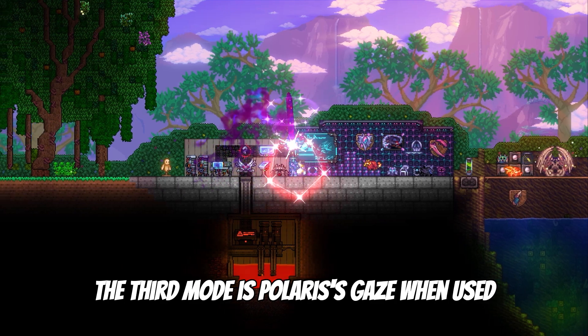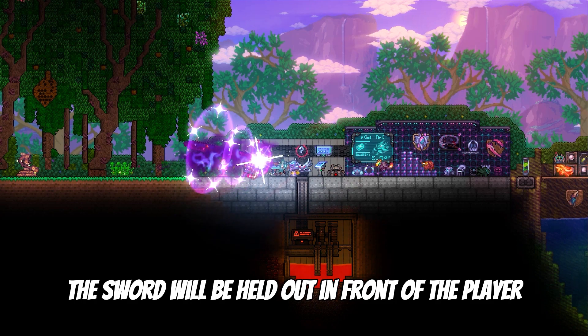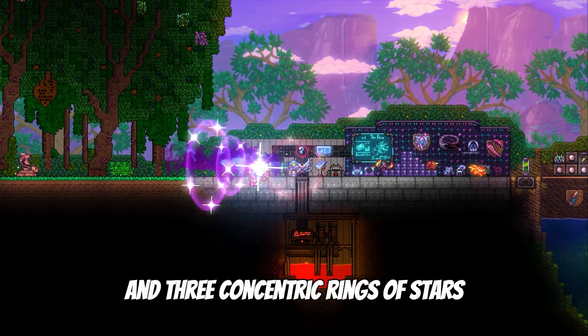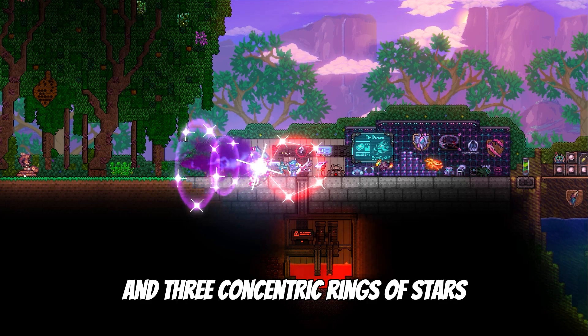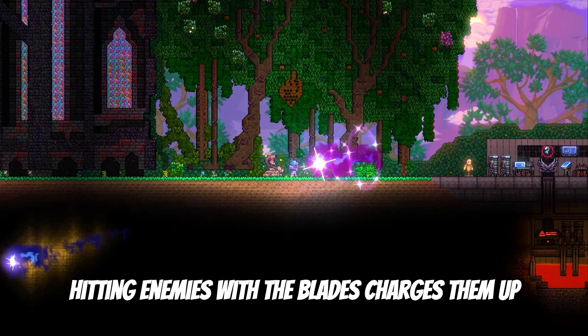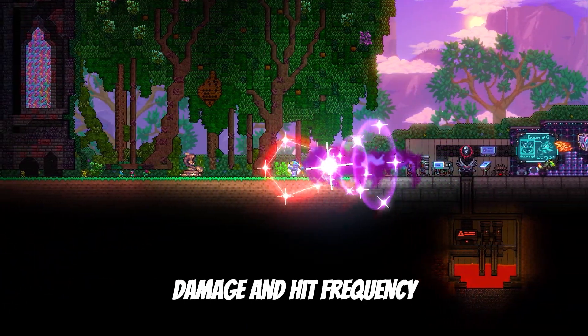The third mode is Polaris's Gaze. When used, the sword will be held out in front of the player, with a bright glowing star materializing on the sword's guard and three concentric rings of stars appearing one by one around the blade. Hitting enemies with the blades charges them up, which increases their size, damage, and hit frequency.